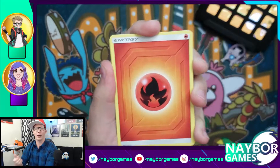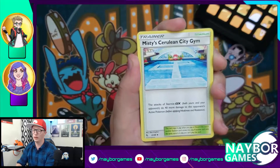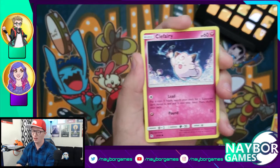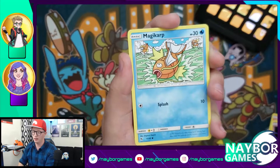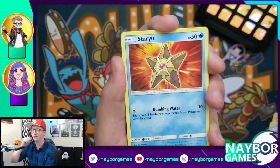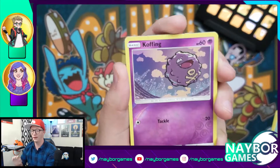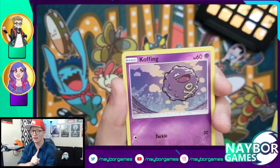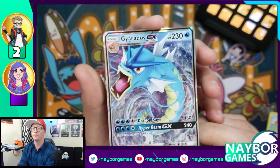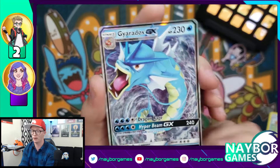Here we go: Magmar, Misty's Cerulean Gem, Sabrina's Suggestion, Charmander, Clefairy, Psyduck, Magikarp. The next one is our reverse holo slot — I actually miscounted. A Koffing reverse holo. We didn't pull a single shiny yet. What's our last pull? Gyarados GX! That's two points!